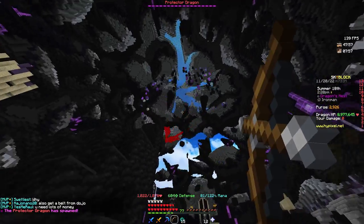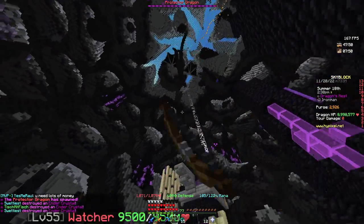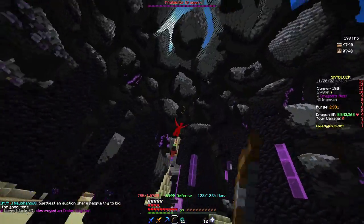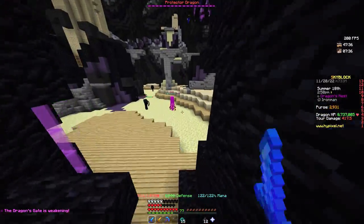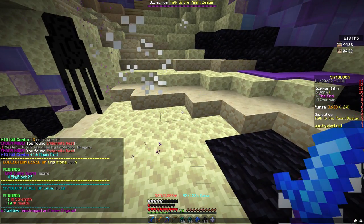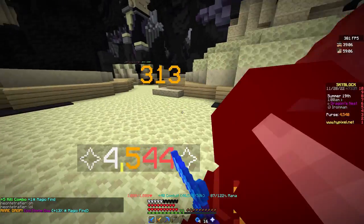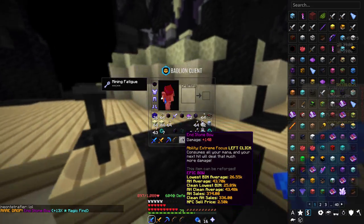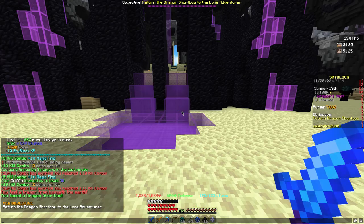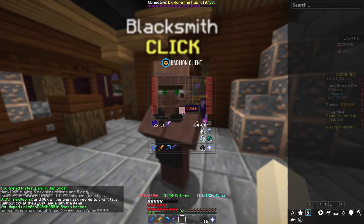We're gonna fight our first dragon, guys — Vector Dragon! I don't really care if I don't get the frags but I'd like them. My bow is a default Artisanal — there we go, our first frags! Let's go — our first max collection is Endstone! An Endstone bow — that's not a Dragon Shore Bow. Oh yes, let's go, finally — that took so long!